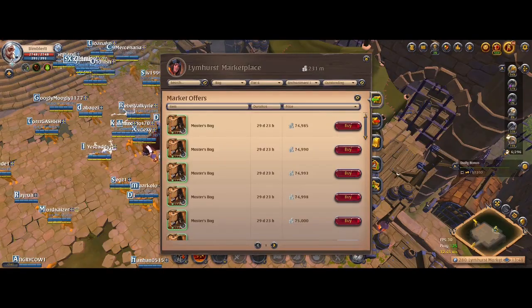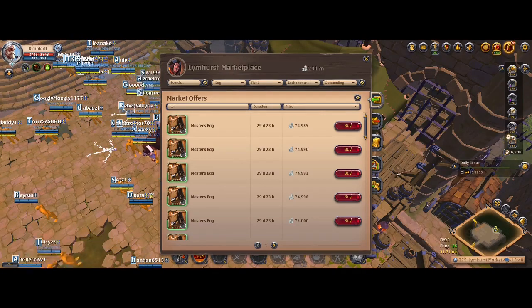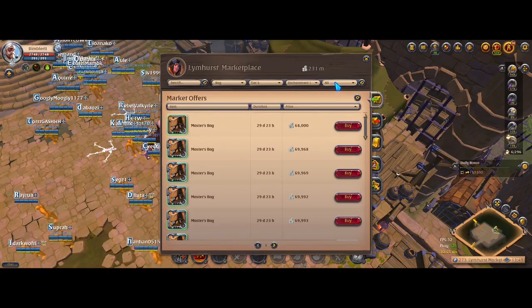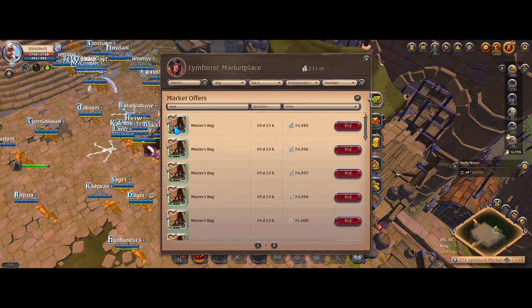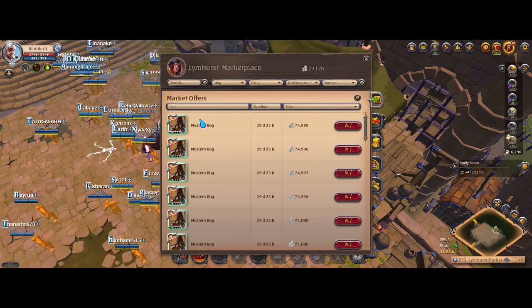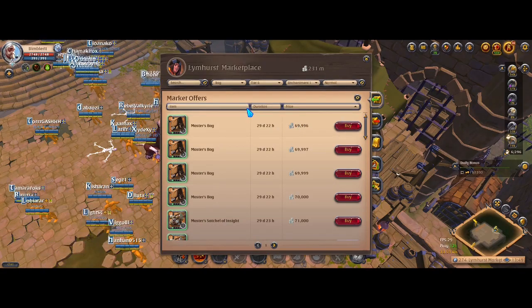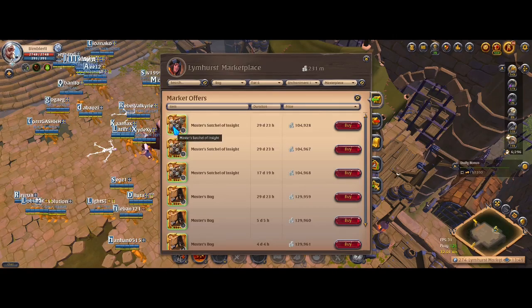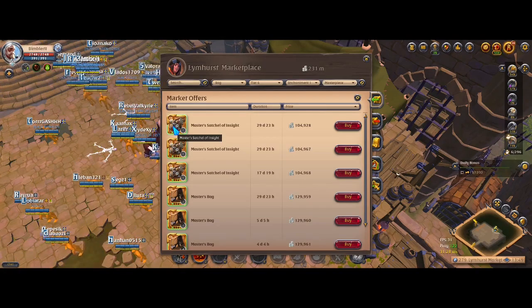Tip number seven. When you're buying items in the marketplace, always check the quality. For example, at 68,000 silver for normal quality, if we check other qualities — Outstanding, Excellent at 74,000 — you might find one with 180 kg carry weight compared to 157 kg and they don't cost much more. So it's always best to check through the qualities. Masterpieces are always expensive, don't bother with those for value. But check all the other qualities — this applies not just to bags but to all items.